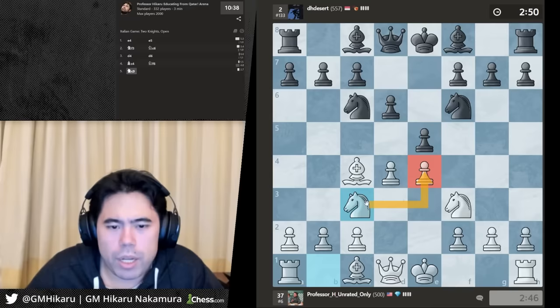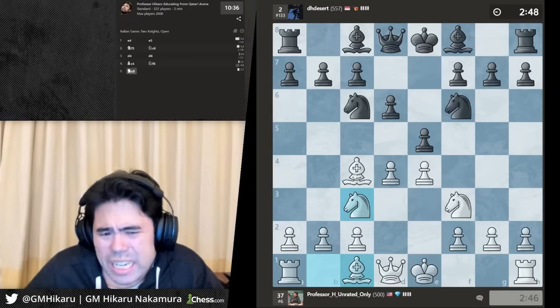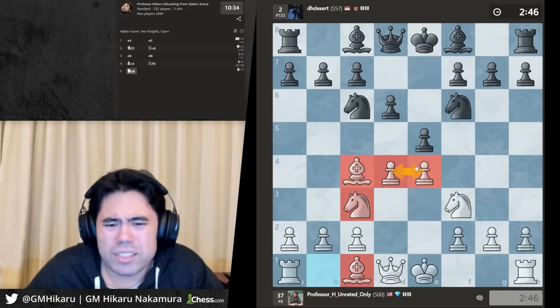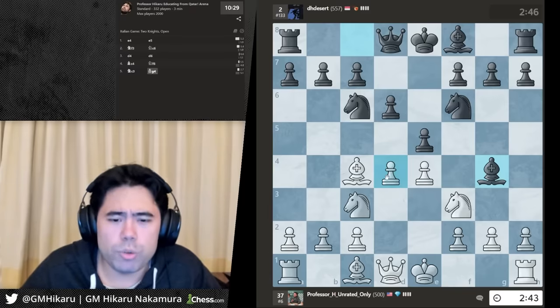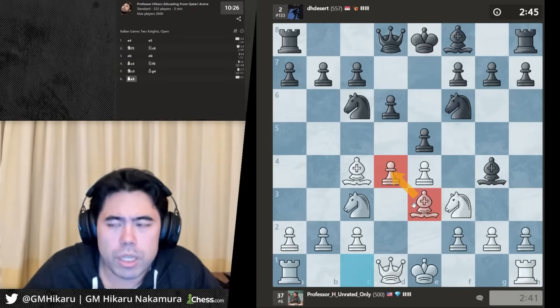Let's go knight c3, guard my pawns in the center. The main thing is you bring the knights and bishops out, put pawns in the center — I don't think it's actually that hard to have basic openings with either white or black that achieve this goal. Let's push e3 to guard the pawn.